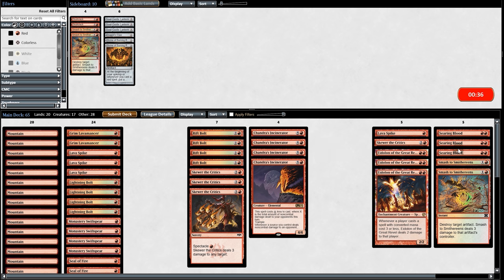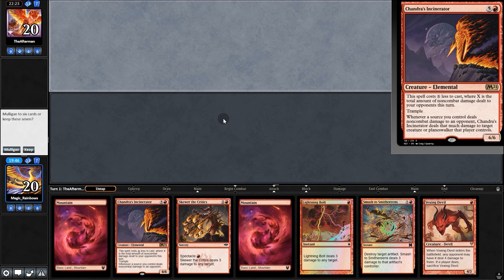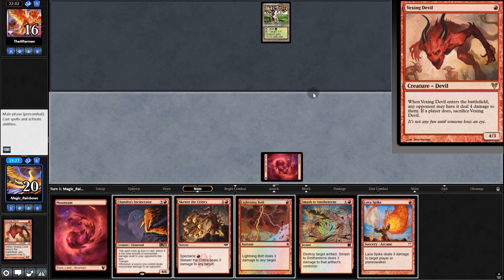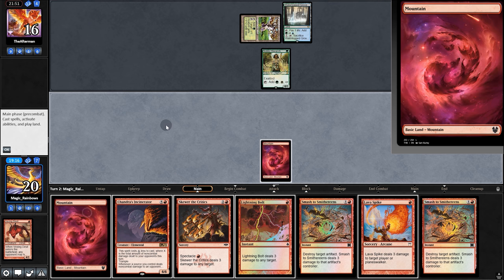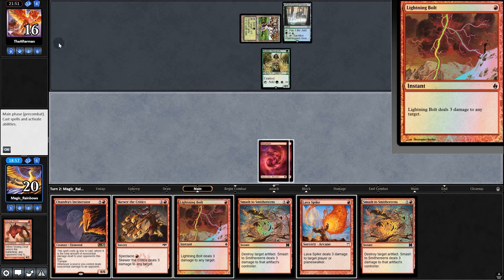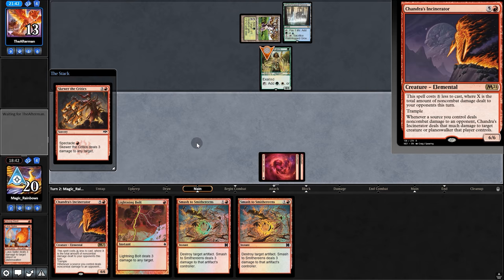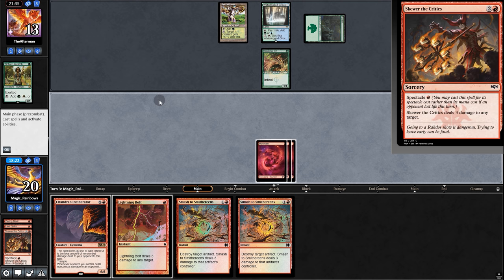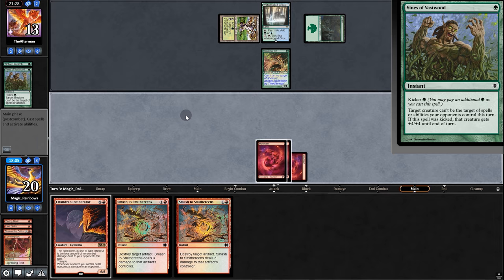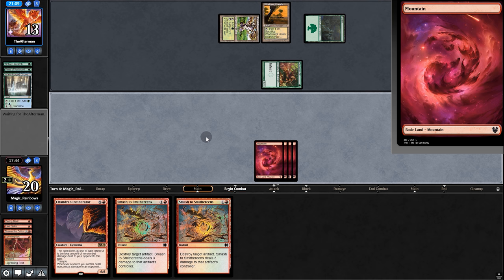Going into game two, bringing in anti-Infect stuff. Opening hand is pretty good but no Rifts or Seals. Lava Spike — try Vexing Devil, they take the four. Opponent plays Noble. Lava Spike and Skewer — even though that hurts the Incinerator plan — and pass back. Opponent plays Glistener. Should have bolted the Noble. Bolt now — Vapor Tech. Two cards in hand. Opponent hits us for two. Yikes. Opponent plays Relic, swings for two again. We can't smash this Relic — they sack in response to draw. That's lethal. Dang.